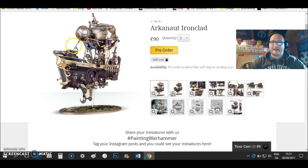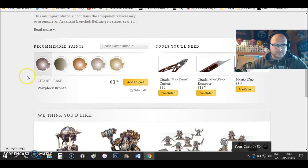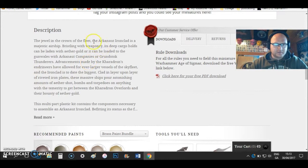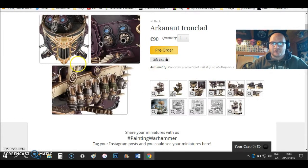The Aetheric Ironclad — this is 90 euro, this is the big ship. Let's have a look at the description: the jewel in the crown of the fleet, the Aetheric Ironclad is a majestic airship bristling with weaponry and cargo holds. It's basically their biggest ship and it's riddled with weapons.